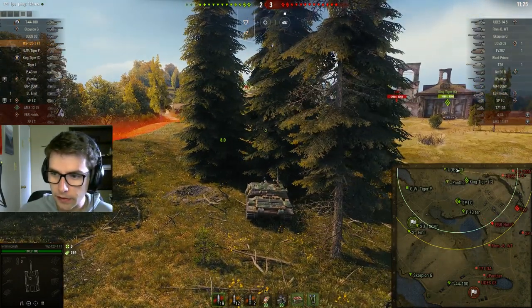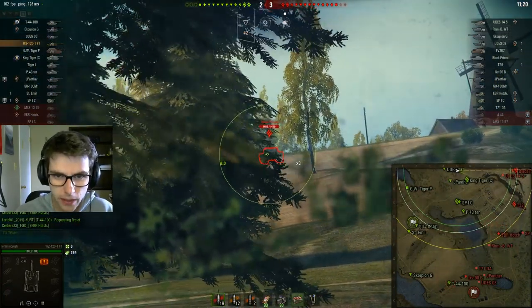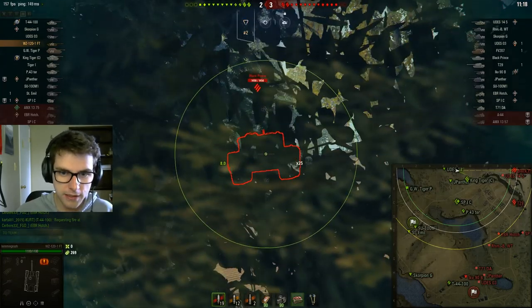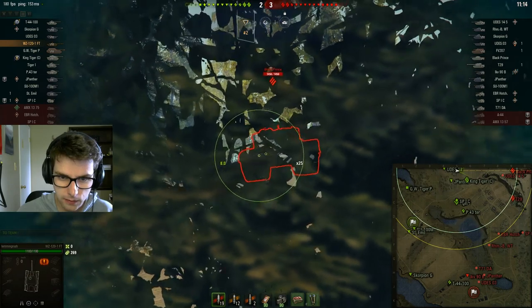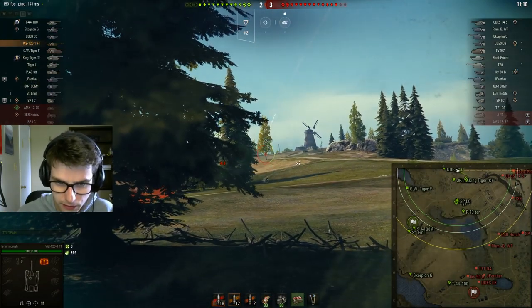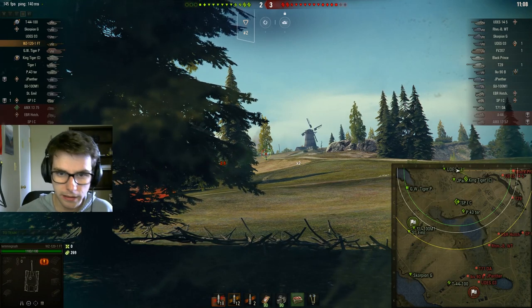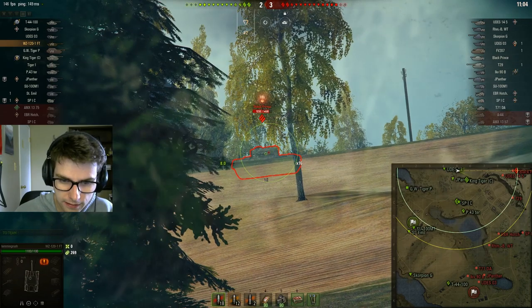That's a T29 — okay, that changes a lot, because you'd expect the T29 to want to play the hill. They've also got the Black Prince. So I'm just going to do standard bush play, fall back so the bushes are solid, and see if we can put a shot towards maybe his engine. It doesn't look like it. Just put a shot into him — that one bounces. From here I might even consider loading heat. Going to drive forwards and set up the binocs once again. Even though we're in a TD, I'm perfectly okay to act as a scout.